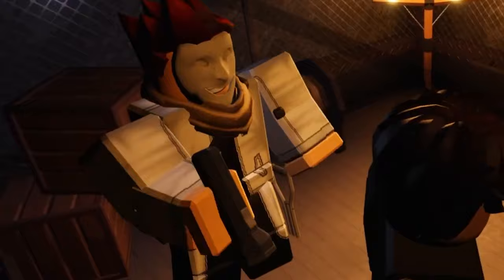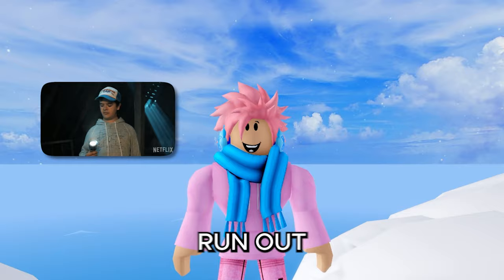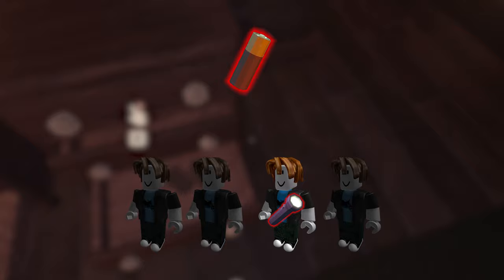The flashlight is a very good light source, and having a light source reduces the chance of the screech monster spawning. While it's active it drains its batteries, and once they run out the flashlight is useless until you find new ones. Extra batteries can be found when looting containers, but only when at least one player in the game has a flashlight.